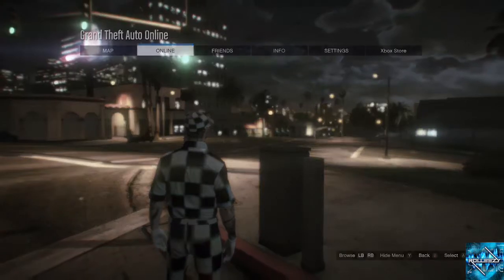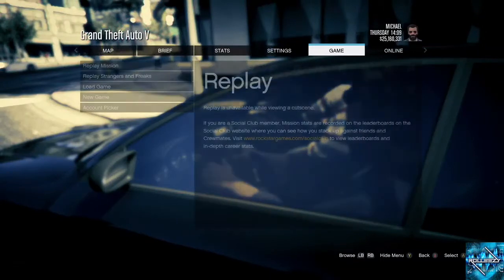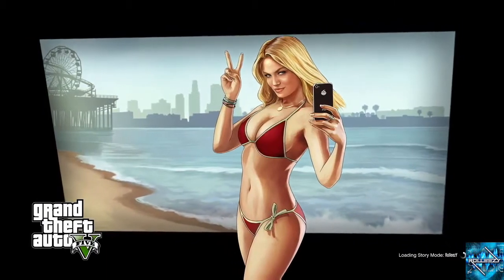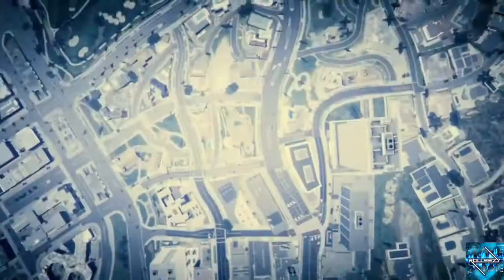Now that you're on your main character and you've purchased the three cheapest apartments, you're going to leave GTA Online and go back to story mode. When you're back in story mode, go to Game, then Load Game, and load up your last auto save or any save game you have for story mode. I fast-forwarded through the loading screens so you didn't have to wait too long.